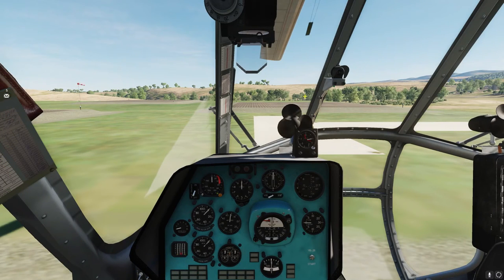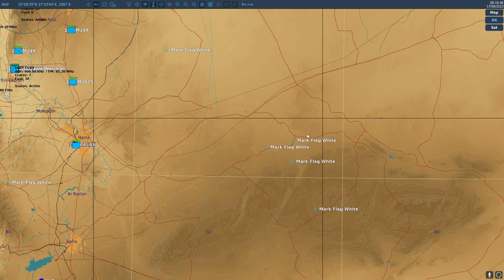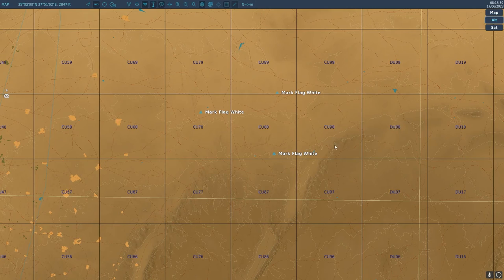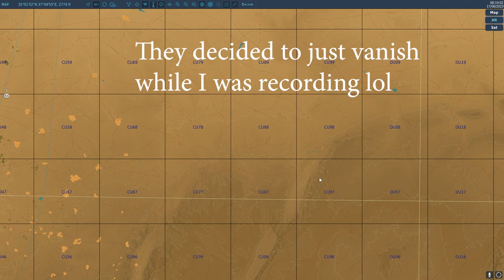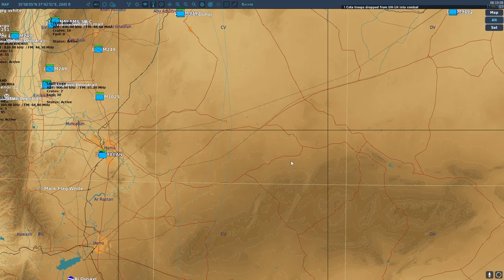If you are flying in VR or prefer not to use a browser window, you can use the F10 map. Once reported on duty, you should see downed pilots as a bunch of small blue flags. They will not show you additional information and are mostly to know the location of pilots on the map. Be aware though, sometimes depending on how the server is performing, you might see them immediately, you might have to wait a bit for them to show up, or you might not see them at all. This is an inconsistency that is being worked on and can be intermittent.